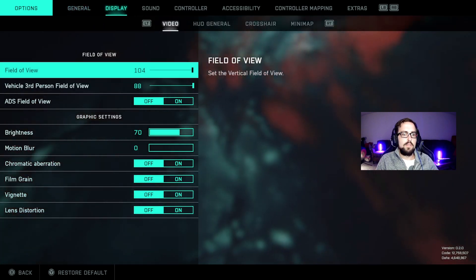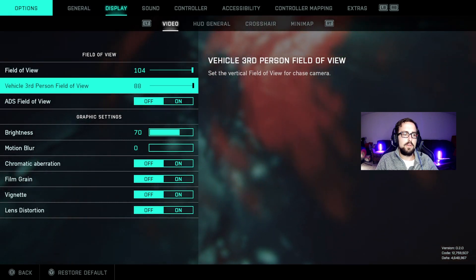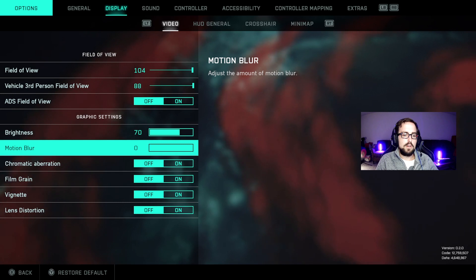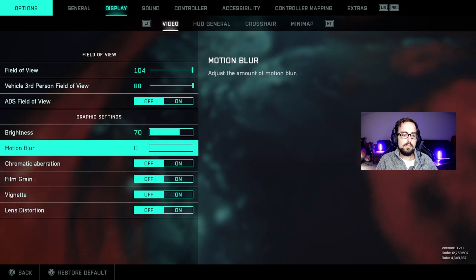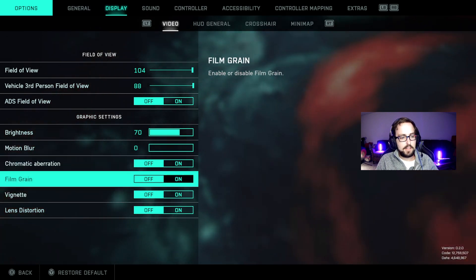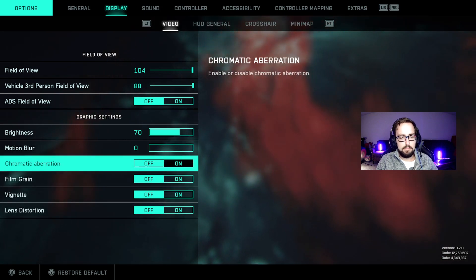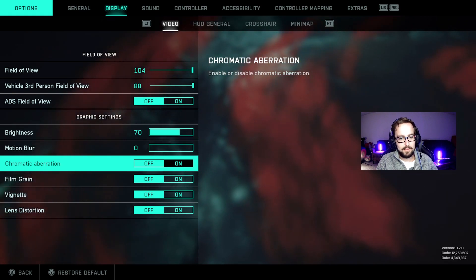Going over to display now — you've got the field of view the way you like it, and you have your vehicle third-person field of view maxed out, right? Turn your motion blur either down or off. I turn off all those video effects at the bottom: chromatic aberration, film grain, vignette, lens distortion. It makes things look fancy but uses up your graphics processing.